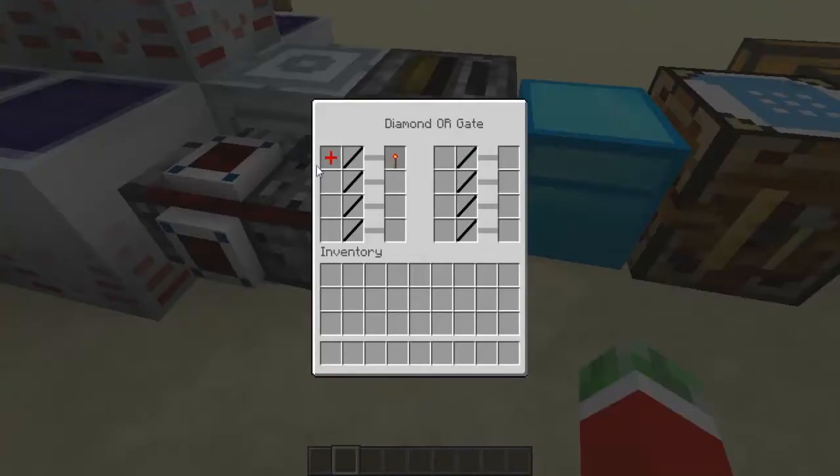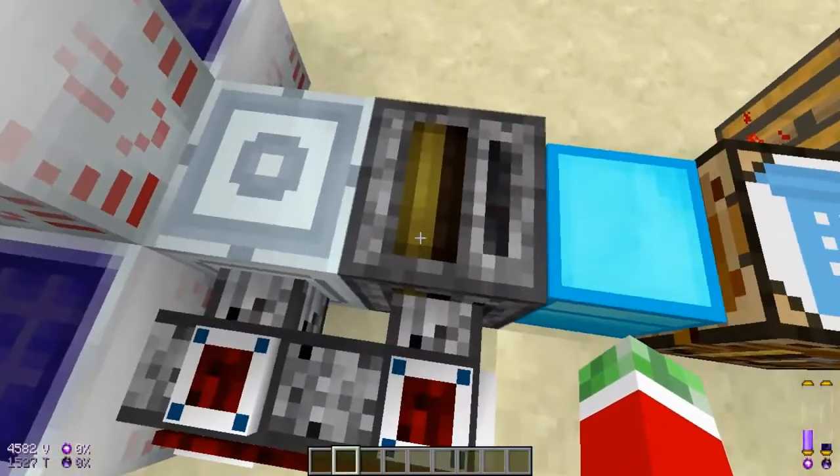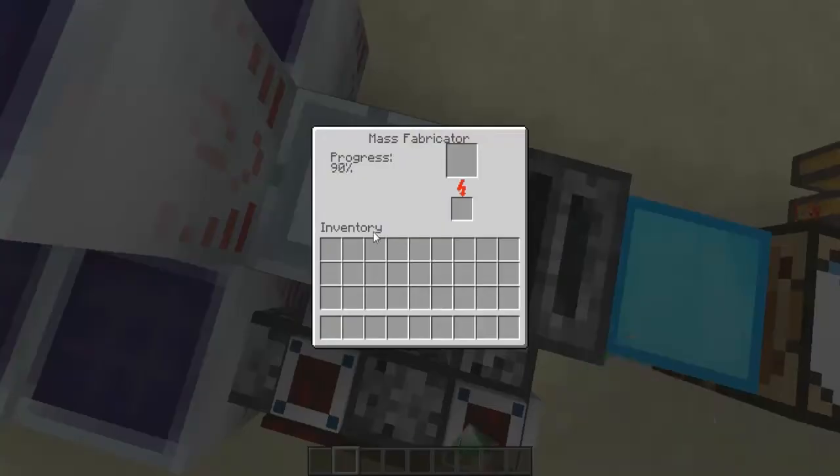This gate will say: if there is a red pipe signal, use a redstone signal. And this filter will pull out any UU matter.